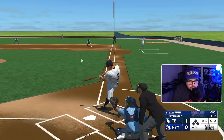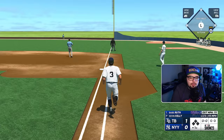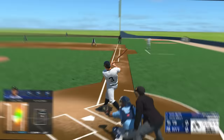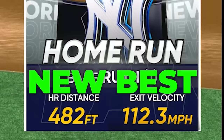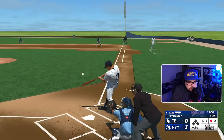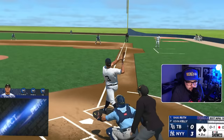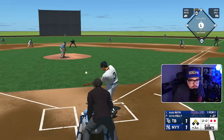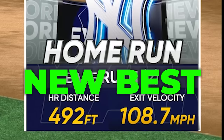Come on, I want to break 500 feet. There it is — perfect, perfect, we pulled it. That's going to be our furthest one, no doubt. 470. There it is — 112 miles an hour, 32-degree launch angle. 482 — come on, I want 500. 114, that's the hardest we've hit it. 480. That's a good one — 26 degrees, 109 miles an hour. 492. No, we're so close, man.